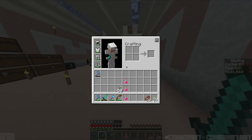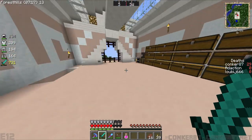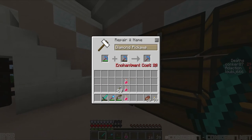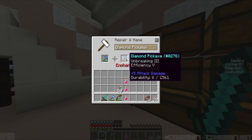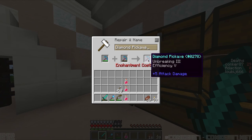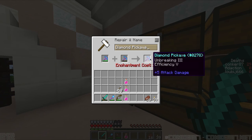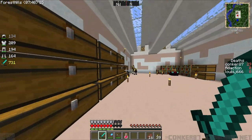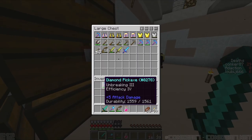Did a level 30 enchant, got this. And we can actually — oh, that's level 20 now. Oh, that's weird. So we can — oh, level 27 to repair that. Well, I might do that. Repairing that gets a fully done efficiency 5 pickaxe, so I'll be doing that. I think I'm going to put back my efficiency 5 pickaxe.